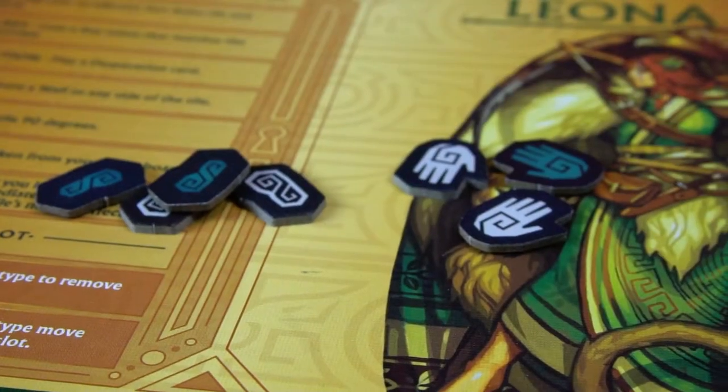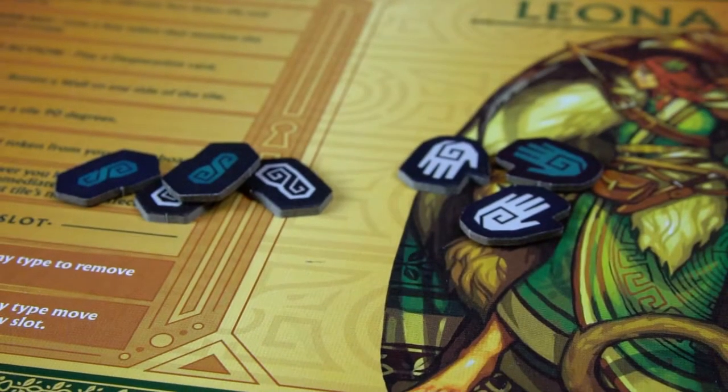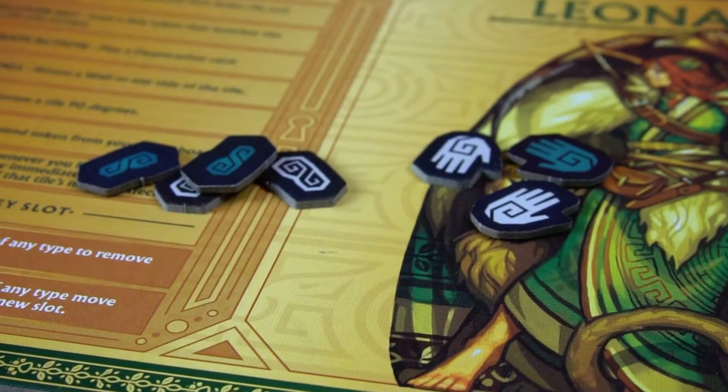Players have a variety of actions they can do on their turn, each with a cost paid with action tokens. Players can perform as many actions as they want on their turn as long as they can continue to pay for them. Actions will either cost hand tokens, feet tokens, or a combination of both. After performing each action, the player should discard the required action tokens from their player board.